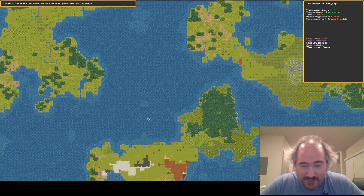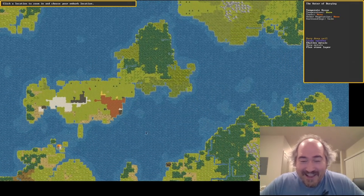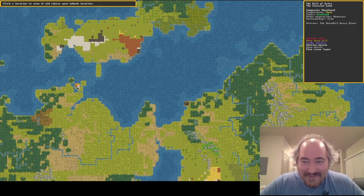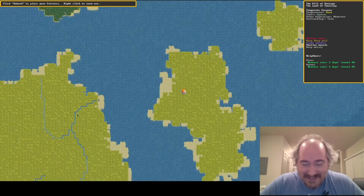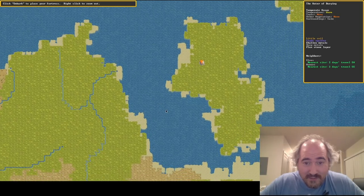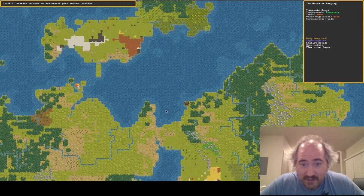You can kind of sit here and scroll around this thing forever. But this is the new Embark screen. Here's a volcano — the Dreadful Heavy Blaze is the name up in the window there. And you can see where it's actually situated on this little island there to the north of the main continent.